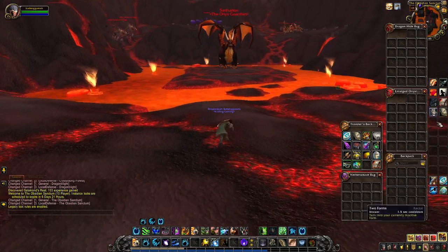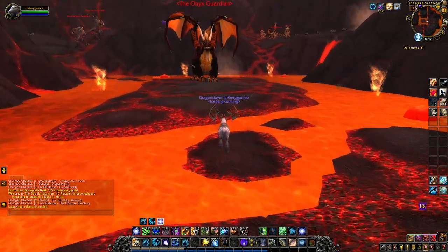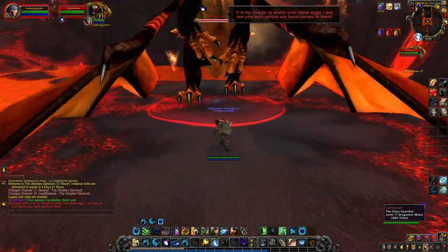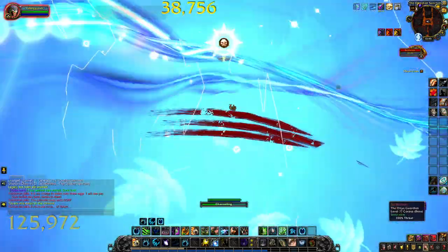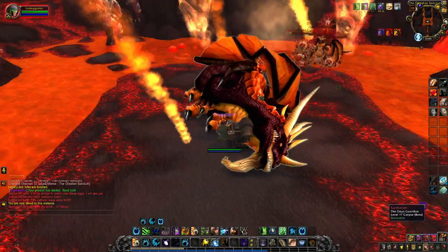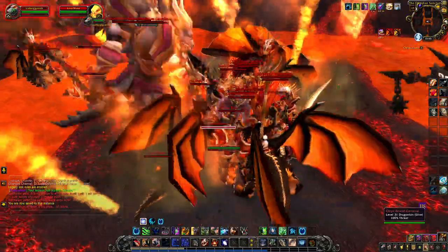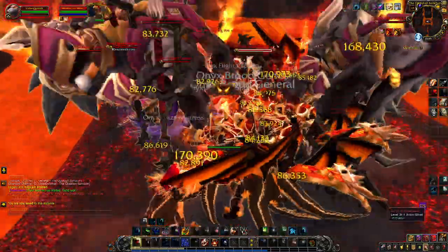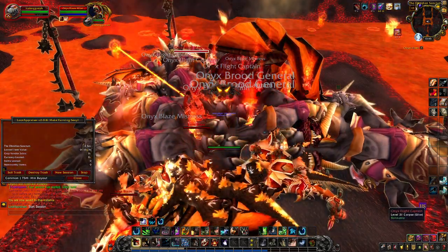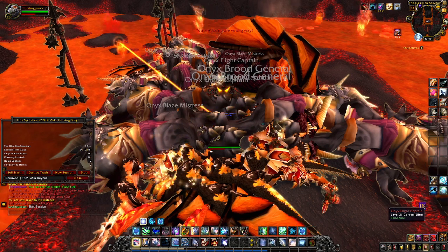Now that we're inside, we're going to pop our Darkmoon Firewater, and then we are just going to run up and kill Sartharion. Now after we kill Sartharion, all of the mobs in the entire instance will come and attack us, and we are just going to AoE them down. After that, we're just going to loot and skin everything.